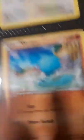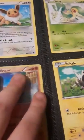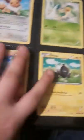A Lopunny. And this is actually a male, because on those little ear-looking things it has two that come out. If it has one, then it's a girl. If it has two, like this one, it's a male. So just a fun fact. Goldeen, Snivy, and a Blitzle.